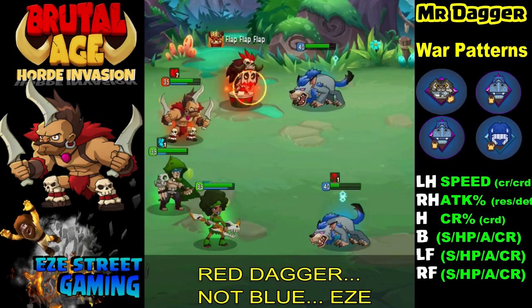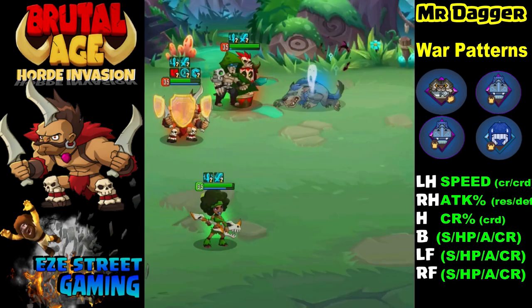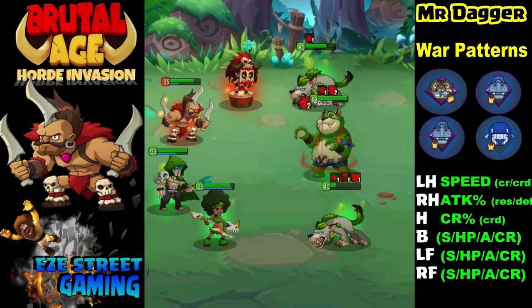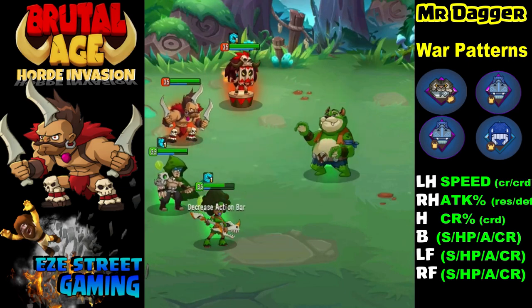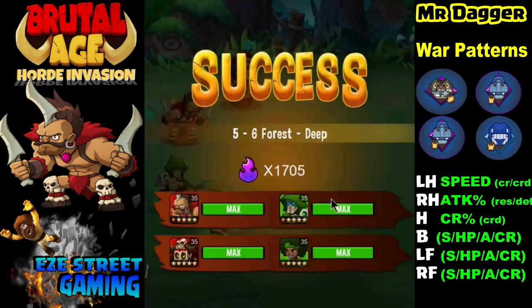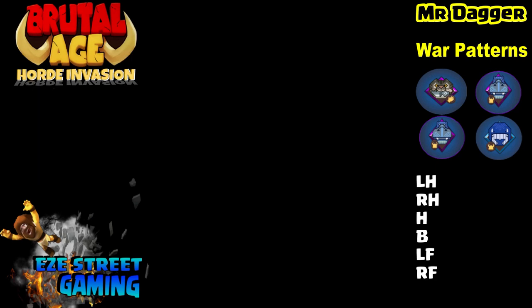There are several teams built where every attacker restrains you in some way, and you can counteract that with Red Dagger as leader in a resistance party. Make sure team members have high resistance or resistance in their war patterns. For his war pattern you can use cat and hippo - they suggest all hippo, but you can also use whale in place of two hippo slots if you're struggling to keep up hit points across the team, since whale gives 8% hit points to the whole team versus hippo's 15% individually.